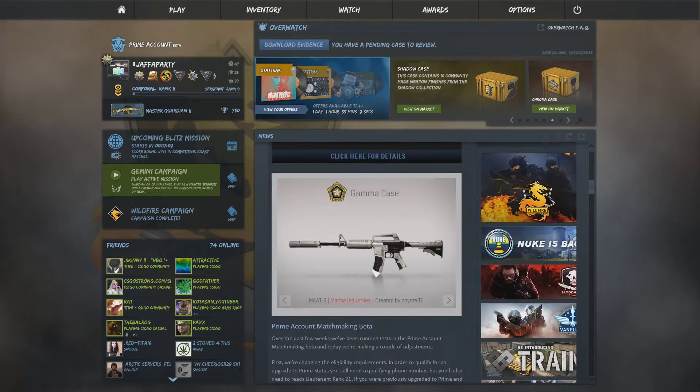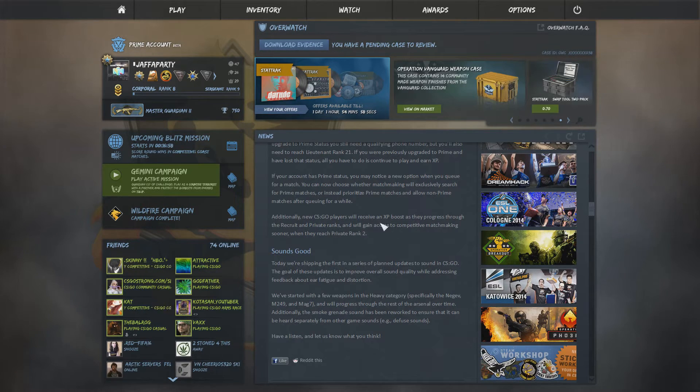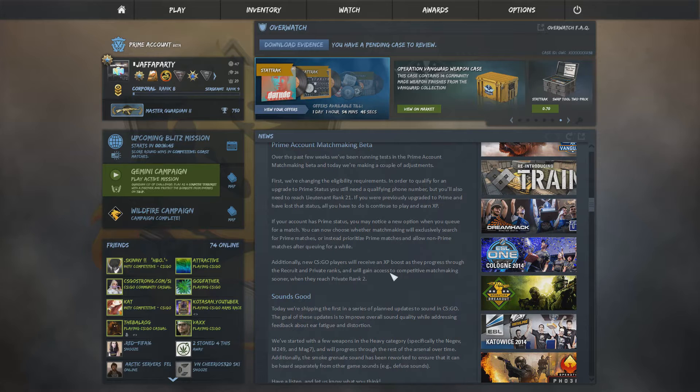The Gamma Doppler should be pretty sweet - the green Doppler. They've got ruby and sapphire already, red and blue, so with the full green I think it should turn out pretty well. Along with all the skins from the Gamma update, there's also been a bunch of apparent XP boosts through the recruit and private ranks, and you no longer have to get to rank 3 to play matchmaking - rank 2 works now, which is strange.